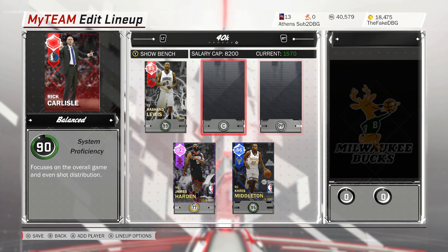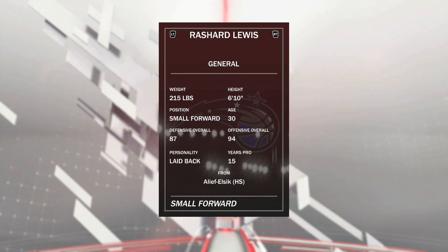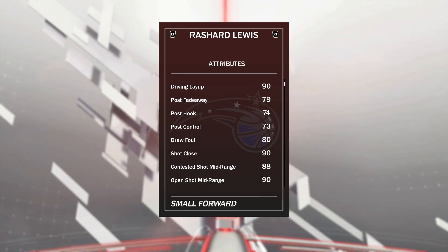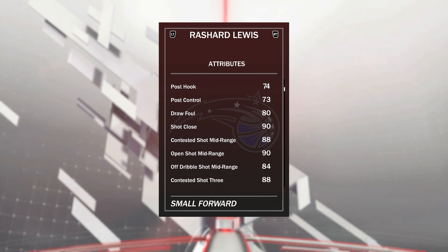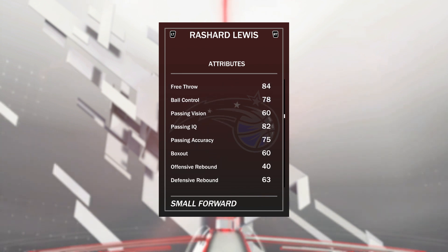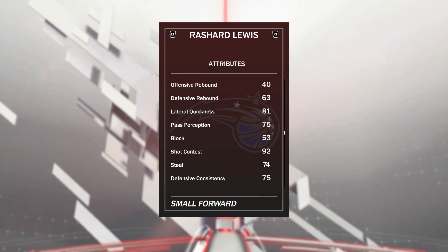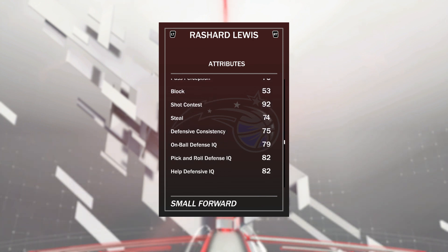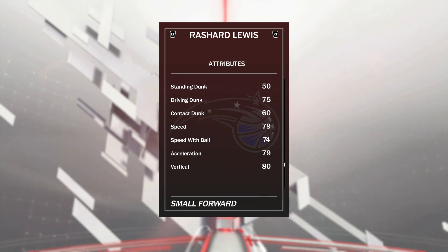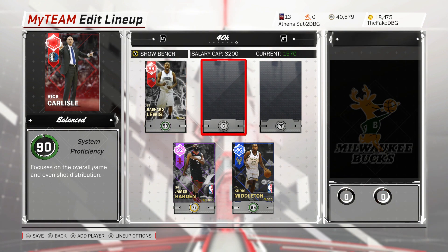At the 3, we have got Richard Lewis, who I picked up for 5.5k — I actually saw one up for 3,000 MT. He has 87 defensive overall, 94 offensive overall, with gold badges: catch and shoot, tireless scorer, difficult shots, deep range, and corner specialist. Post fadeaway of 79, post hook 74. Open shot mid of 90, open shot 3 of 90 with an absolutely money release. 78 ball control, 81 lateral quickness. He's a 6'10" forward so he's really tall. Shotgun test 92, steel 75. 75 driving dunk with a tendency of 85. 79 speed, 74 speed with ball, 79 acceleration. For this cheap, you cannot go wrong with a card like this — being a 6'10" small forward is huge.